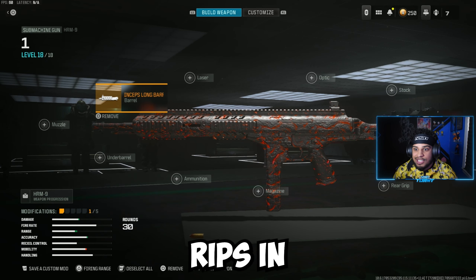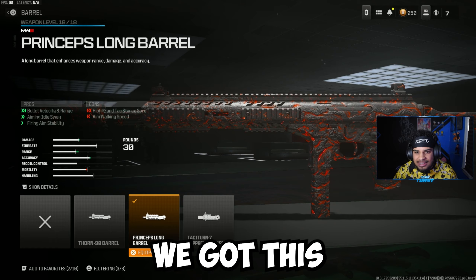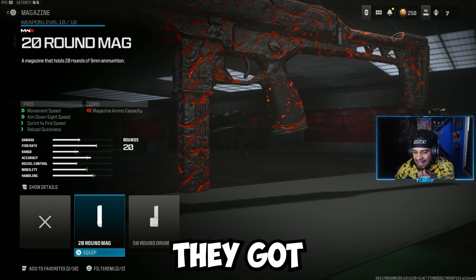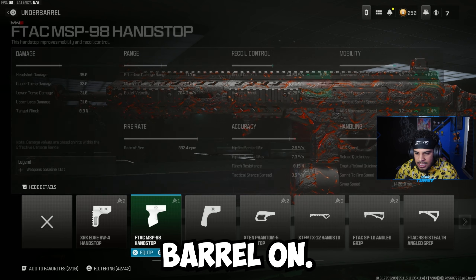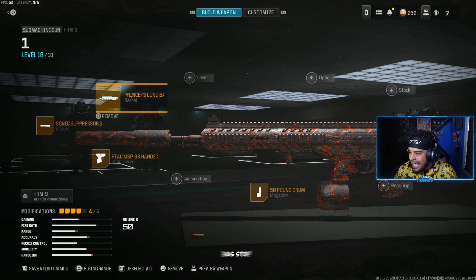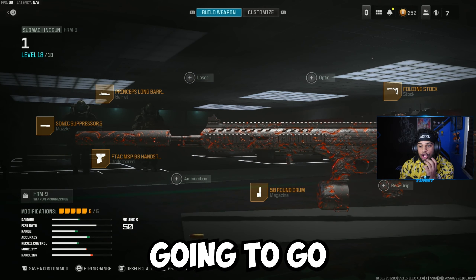We're gonna start with the Sonic Suppressor S. Then we got this Princeps long barrel. Let's see what they got for a mag — I got a 50 round mag, nice. For the underbarrel, let's go with this F-TAC MSP 98 hand stop. And then let's put a stock on — the folding stock helps with recoil.